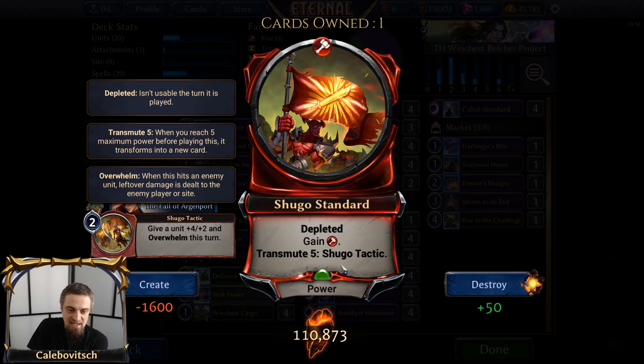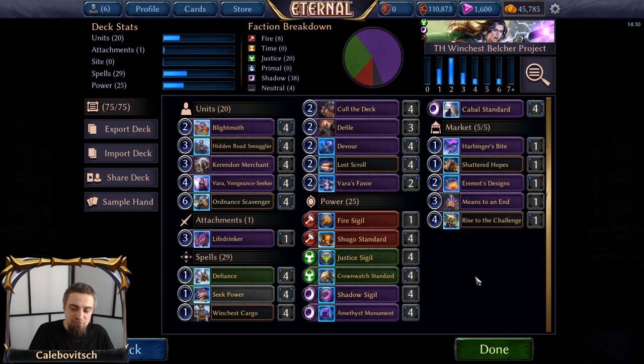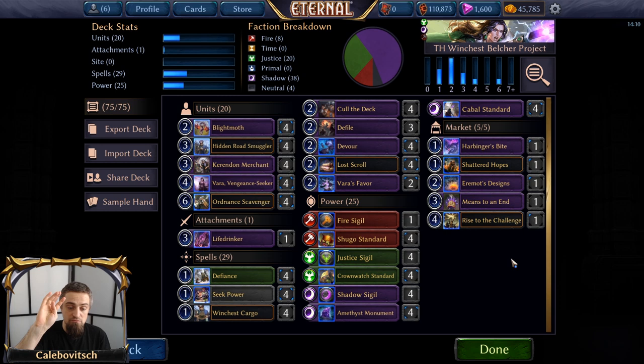You have your standards and your monuments, and what they say is transmute five, which means when you reach five maximum power before playing this power card, it transforms into a new card. Some of them transform into tactics which are spells, and some of them transform into units — in this case, a Puma. This deck is running 12 standards and four Amethyst Monuments, so that's 16 cards, and the nine remaining cards are Sigils. If you have at most four sigils left in your deck, then you're milling your whole deck. That's the basis of both versions of this deck.